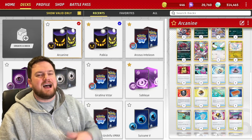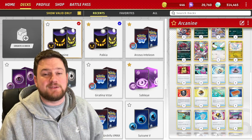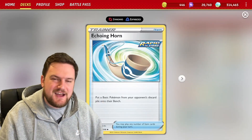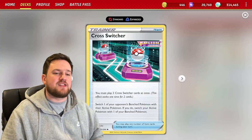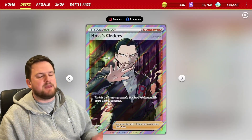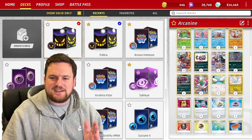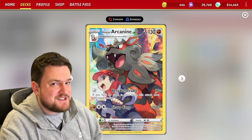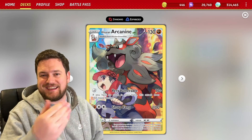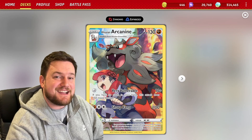We also have a bit of an issue taking big two-prize knockouts in one hit, which can be mitigated by cards like Echoing Horn to pull Crobats from the discard pile, put them onto the bench, and knock them out with copies of Cross Switcher. We have a couple of those as well as one copy of Boss. I'm not going to sugarcoat this — the deck is obviously not perfect and Arcanine is not always going to beat the top-tier decks. But if you're looking for something fun to take to your local league, Arcanine is 100% a deck I can recommend.